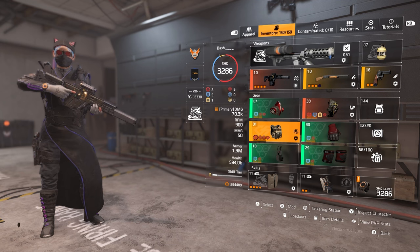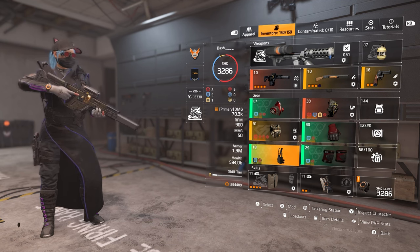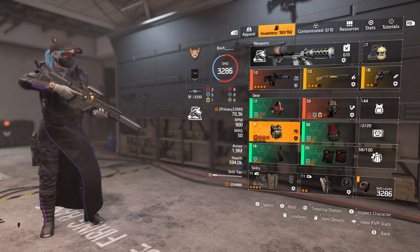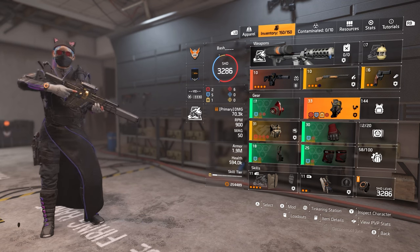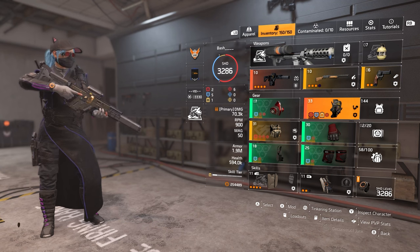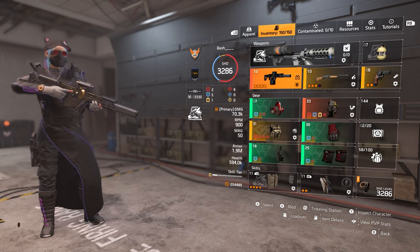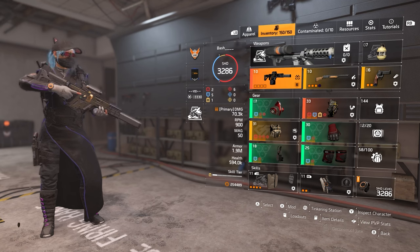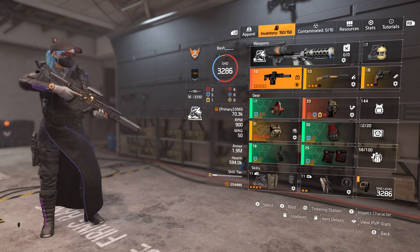So this is the actual build. We have 4-piece Aegis, all stacked into crit damage — no crit chance, only one mod is crit chance. We have Grupo Sombra chest for 15% crit damage, and then the Memento for survivability — armor regen — and all the other benefits like skill efficiency and bonus armor. And then we have the Chameleon. Not many people will use this gun with this gear set, but because you don't get any damage from the gear set, I thought I'd use a gun that gives you loads of damage — the Chameleon exotic.